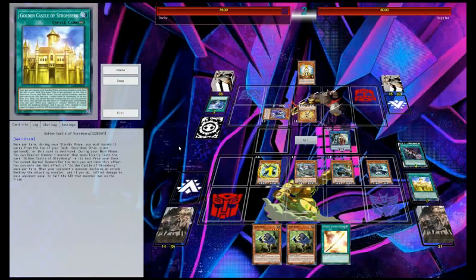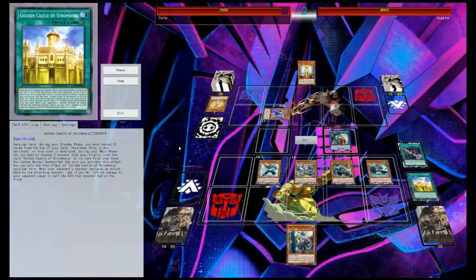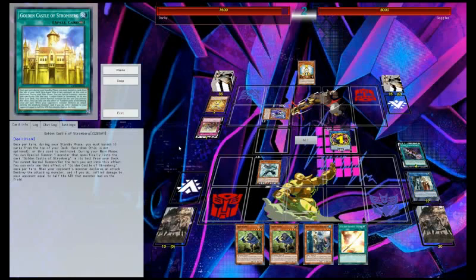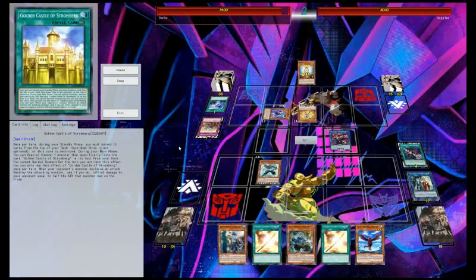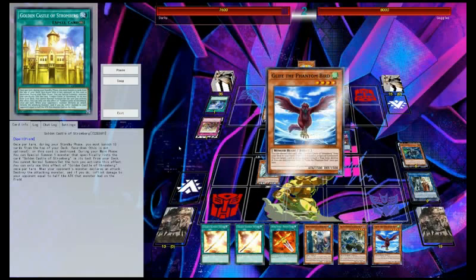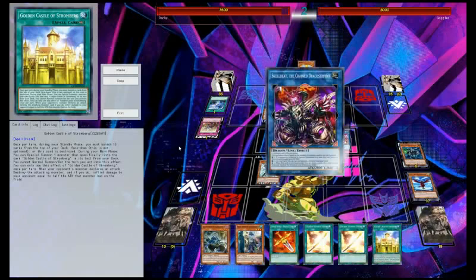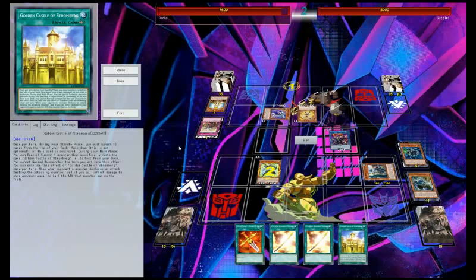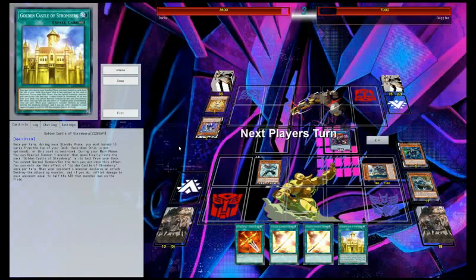We get a pop on the Candina, then we get to excavate a few and add one to our hand — we add the Helmer. Sculpteat goes off, they summon back what's-her-face. We draw a few, shuffle back our bricks, get our kills, another Golden Castle. Our hand's looking pretty nice now. We do have a Negate which we're going to use Lafarl for. I'm not really worried about anything because if he topdecks something it won't be that game-changing.